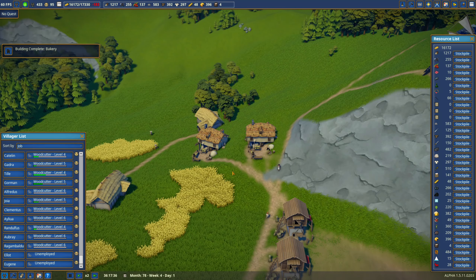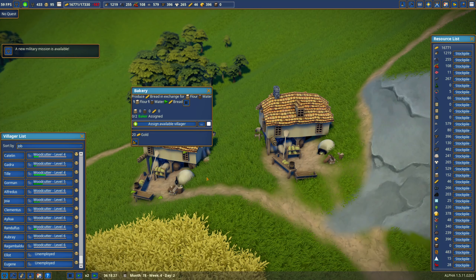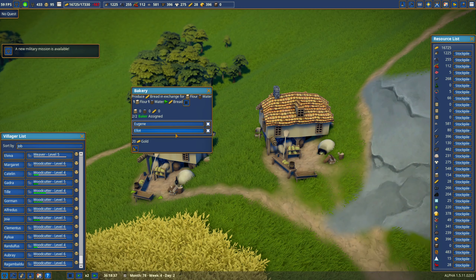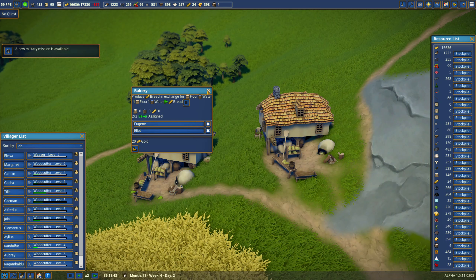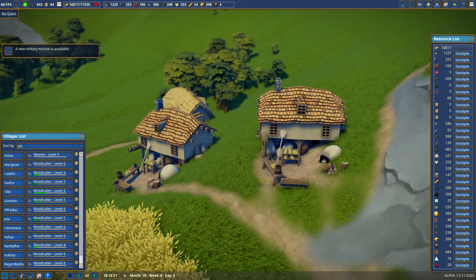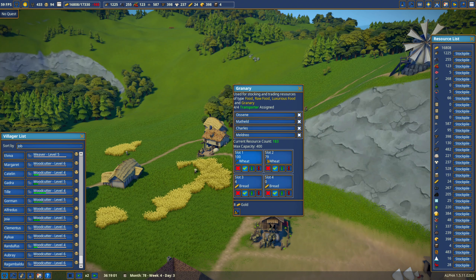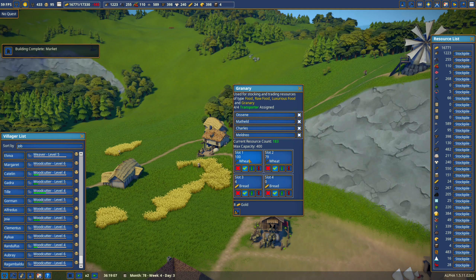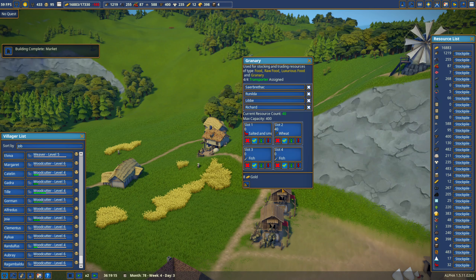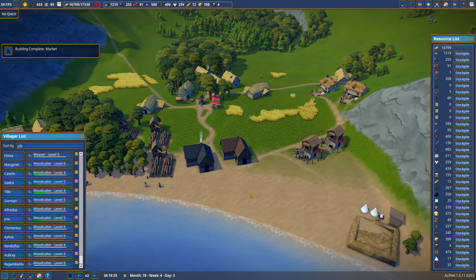Both bakeries are done. We need some people to come in. Our first bakers are Eugene and Elliot. We need two more people to fill the second bakery out. Look at all the wheat — you immediately filled up with wheat. I think we didn't have enough storage for the amount of wheat we were making. That's my story and I'm sticking to it.